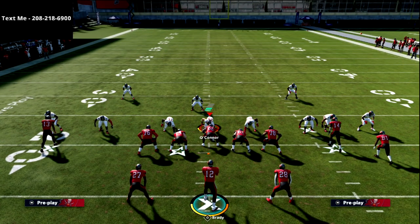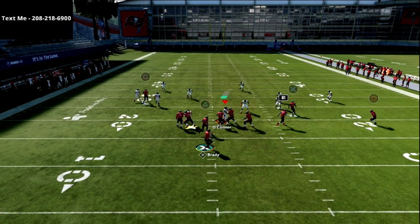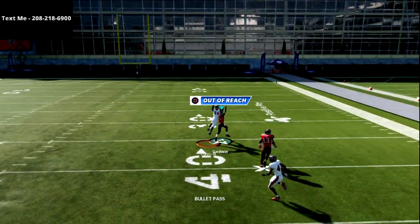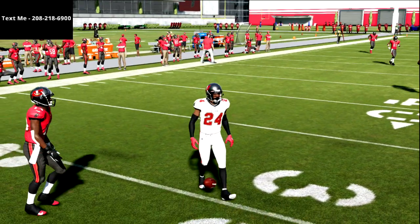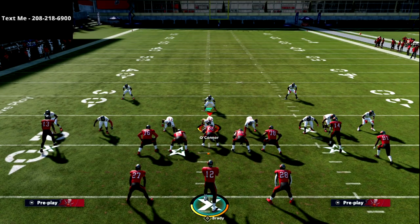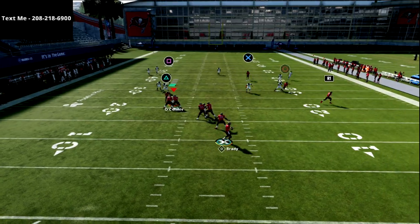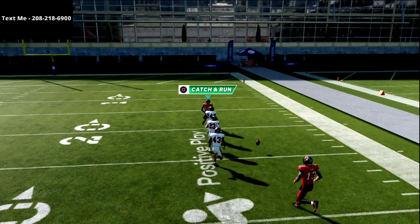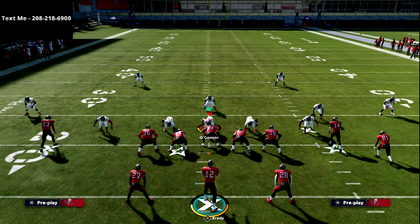It's a great way to deal with pretty much any cover three because really there's not a whole lot they can do. You've got this table route you can hit. Just get it out there — I can't get him the ball because Brady's arm is weak, but you do have a window to throw that. So it is a good cover three beater if you have a quarterback that can make that throw.